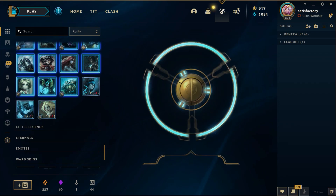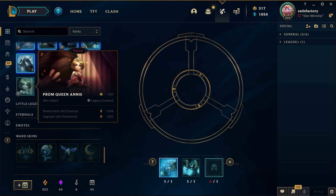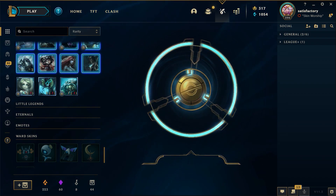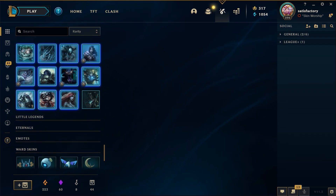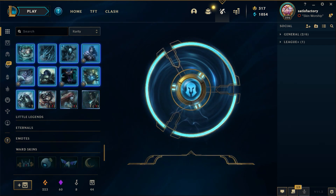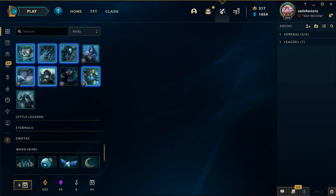Apologies for my voice once again, probably sounds terrible, but you get what you're given. Project Pyke — I am happy with that! Let's get some more legendaries. True Damage Qiyana — beauty! World Breaker Malzahar — I rerolled two Malzahar skins and got a Malzahar skin.